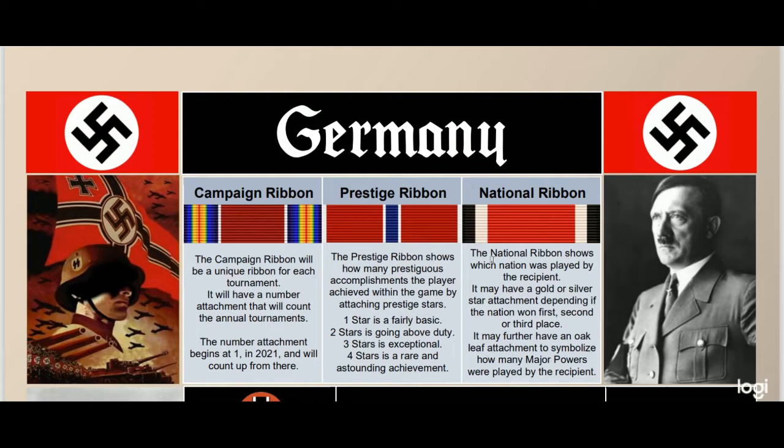The rest deals with the prestige ribbon. The maximum prestige stars you can get is four, separated into tiers. There'll be three options to get a tier one star, three options for a tier two star, et cetera. If you somehow miss your second star and get a tier three star, you won't automatically get your second star. Your ribbon will only have stars for what you've scored — one thing out of each category.